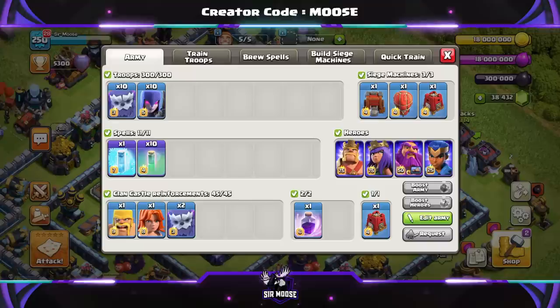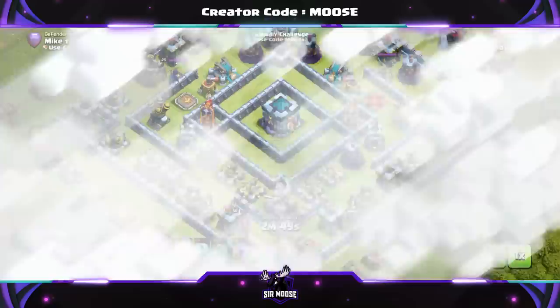One troop — or should I say one hero — really benefits from the invisibility spell. Can you guess who it is? We're going to find out now. We've got a centralized town hall base with the yeti-witch combination.